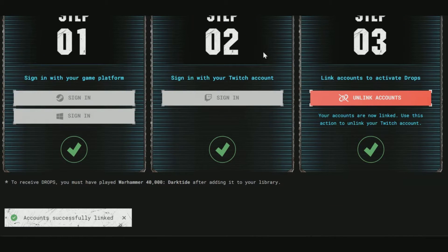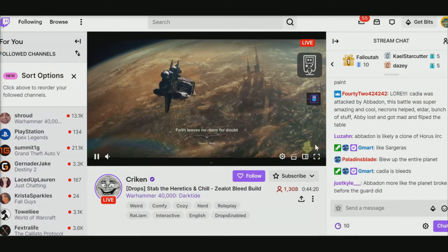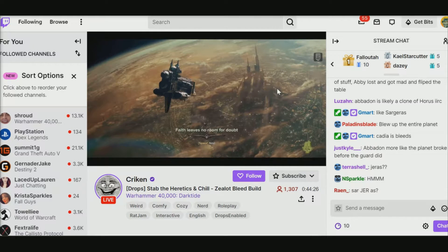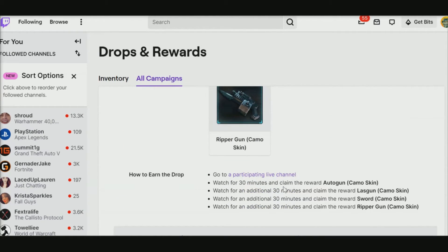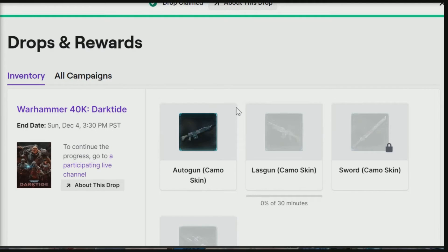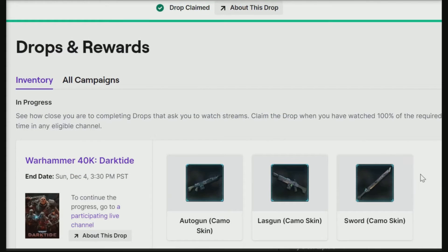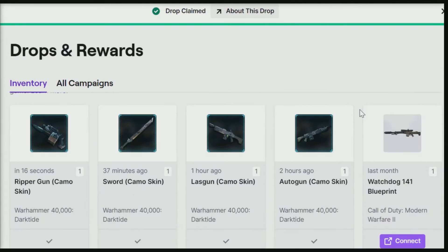You don't even need to go to Twitch in order to link your accounts. Now that you've done all three steps, head back over to Twitch and watch anybody that is streaming Warhammer 40k with drops enabled. As soon as you start watching, you're going to get a pop-up. Head over to your drops and rewards and you'll see four different amazing skins available. 30 minutes in, you get your auto gun. An hour in, you get your last gun. Hour and 30 in, you get your sword camo. And two hours in, you get that Ripper Gun.